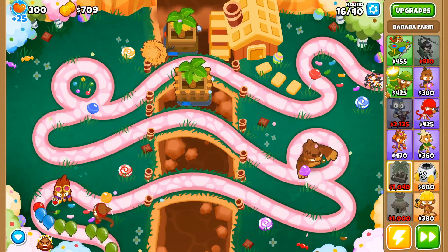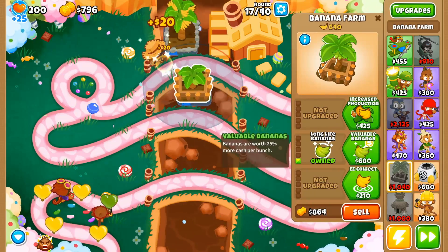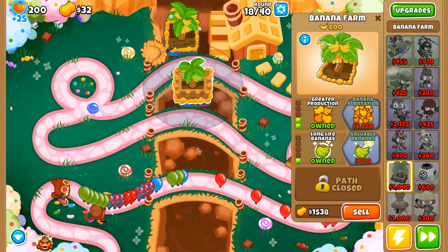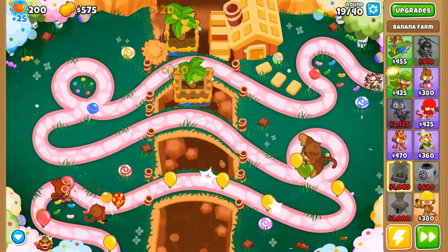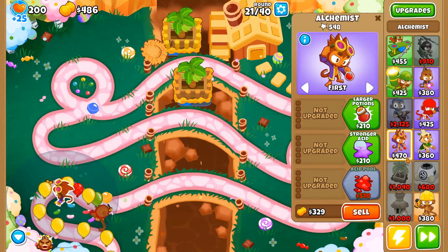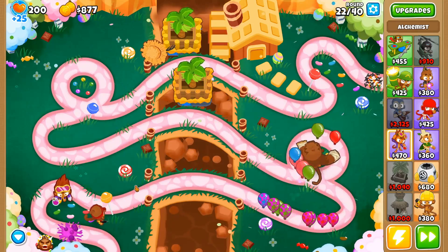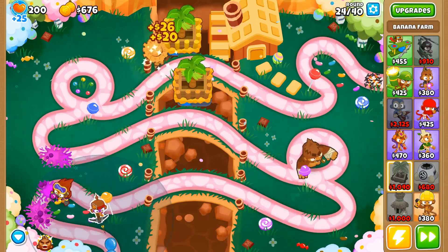We have the road spikes at the end so we should be fine for now. The only thing I'm really worried about is when multiple waves of camos start coming in. I'll get these two to valuable bananas, then start upgrading. I'll upgrade this to crossbow and go for stronger potions and acid pool — five on the bottom, two in the middle. Lead to gold is going to be super good as well, getting us even more money.